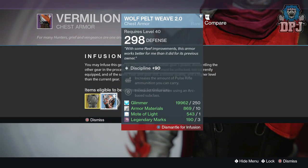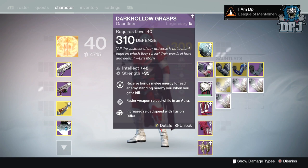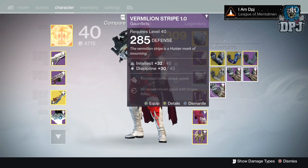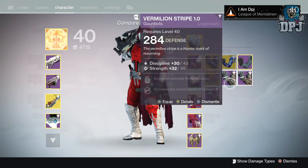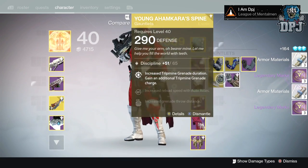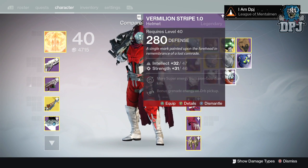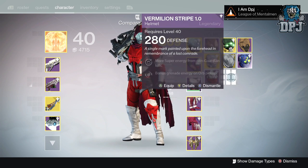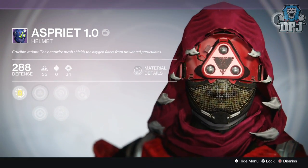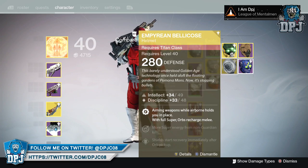That one takes up to 291 and that one right there takes up to 297. I like that — otherwise I'll end up dismantling it without realizing. So we have the Million Stripe at 284 and 277s. I'll get rid of the lowest ones. Intellect — yes, I'll take intellect every day of the week, so I'll keep those just in case. The Three 1.0 at 288 defense — not bad, quite liking the look of that. I'll keep it, you never know.